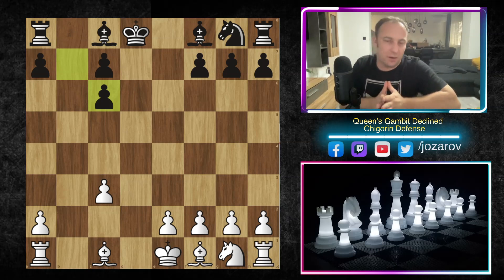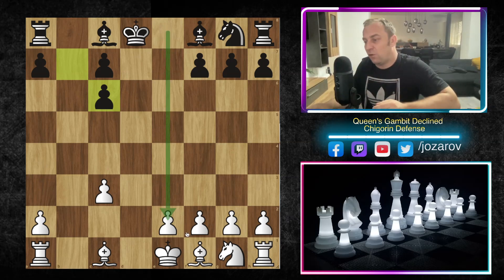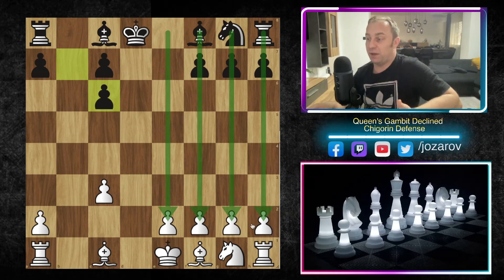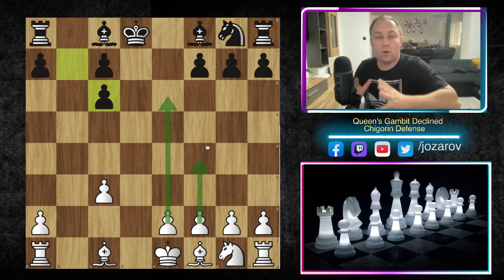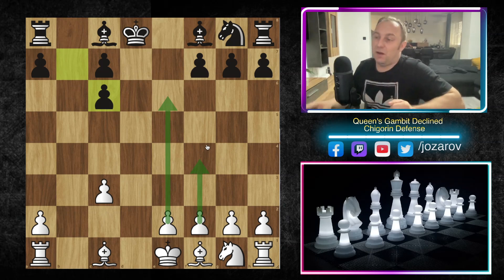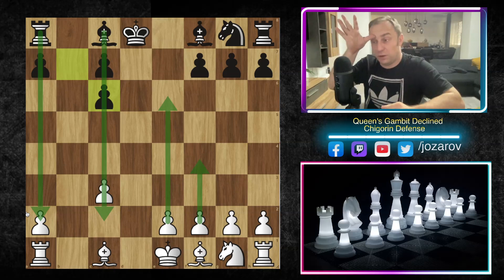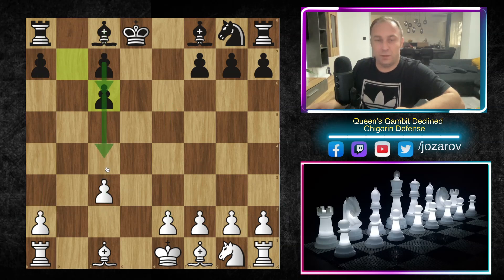The material is equal, but White is much better because of one particular problem. White already has a 4 versus 3 situation on the kingside, meaning White is much better in a potential endgame. White can create a passed pawn on the E or F file. Black cannot create a passed pawn — although Black appears to have a pawn majority on the queenside with 3 versus 2 pawns, these are actually doubled pawns, so Black can never create a passed pawn on the C file.